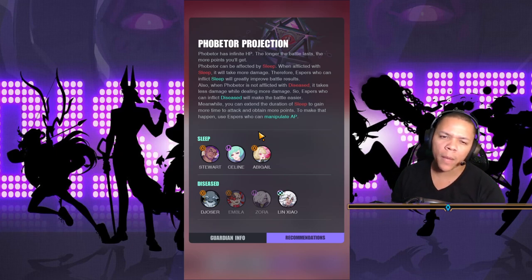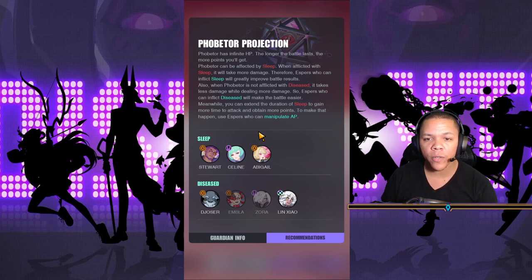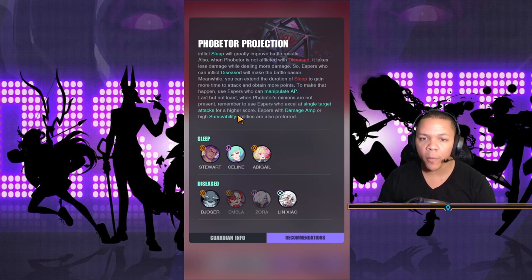Espers who can inflict disease will make the battle easier. If he's not diseased he'll just be doing more damage to you. Meanwhile you can extend the duration of sleep to gain more time to attack and obtain more points. To make that happen, use espers who can manipulate AP. Remember to use espers who excel at single target attacks for a higher score. Espers with damage amp or high survivability abilities are also preferred.